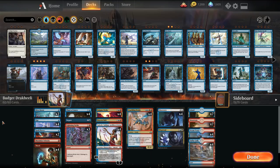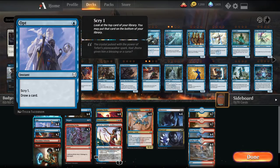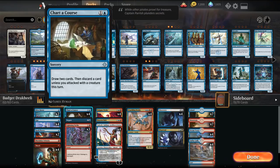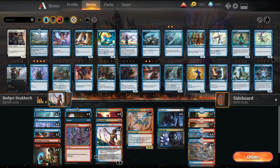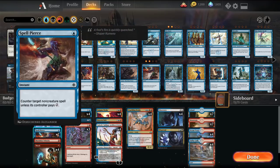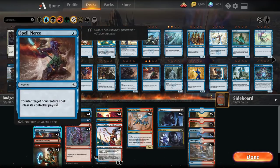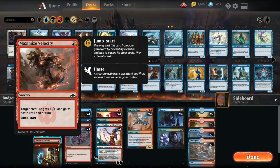The rest of the deck: we have Dive Downs to protect our drakes. We're only playing four creatures main. Four Opts for card draw. Just a bunch of cycling cards, really — Charter Course to cycle, Discovery to cycle cards. We have Spell Pierces for disruption along with a Negate main board. Maximize Velocity as a one-of to kind of surprise kill our opponents with a drake — we could also mill it over, which is useful.